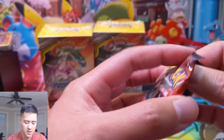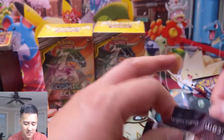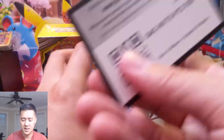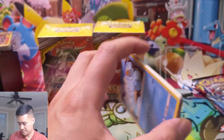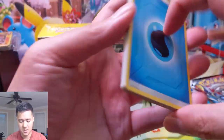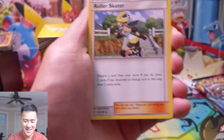I wonder if there's a way — probably not — but if you could de-evolve and then re-evolve and kind of just keep taking out your opponent's hand... I can't think of a way to do that. All right, on to pack number two.